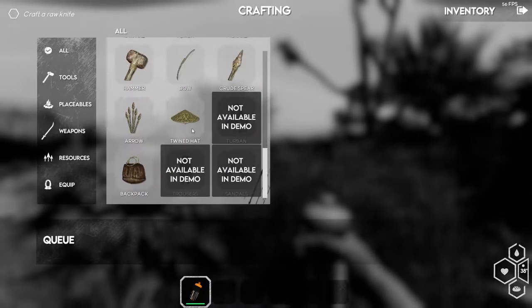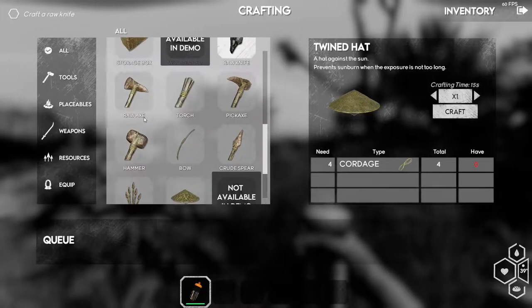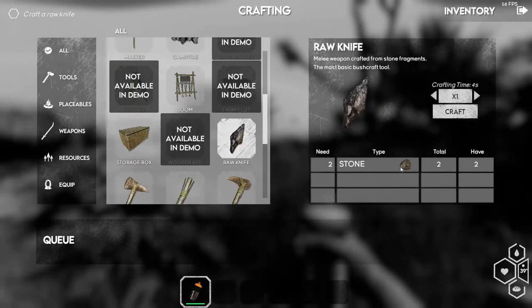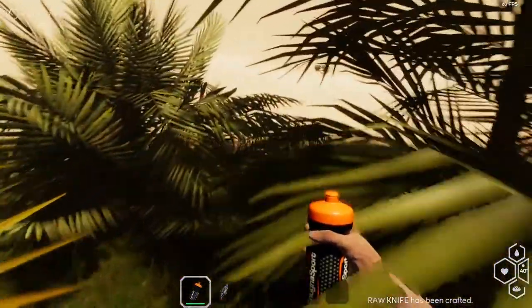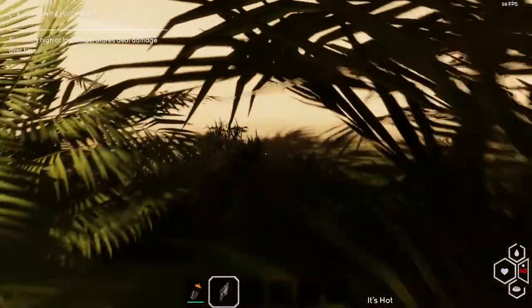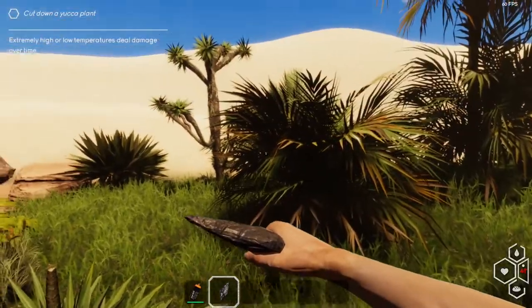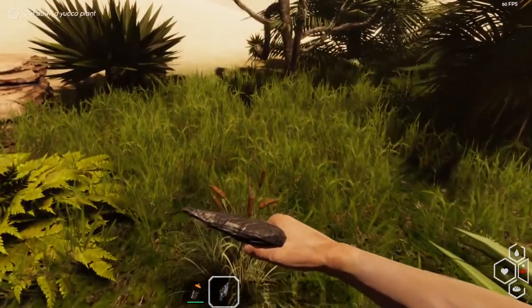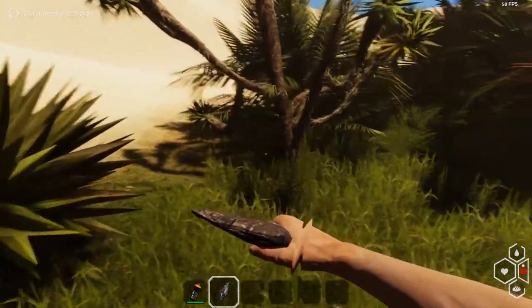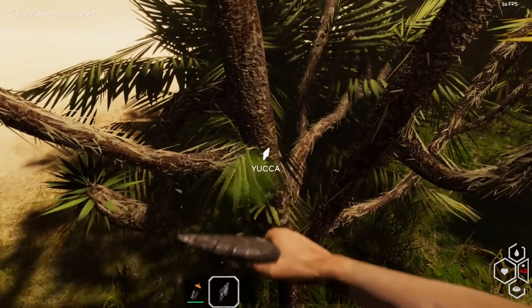The knife is crafting — there's a little countdown — and now it's in our inventory. The tutorial tells us to cut down a yucca plant, my favorite! If you've watched my Stranded Deep tutorials, you know I love the yucca plant. Let's see if it turns out to be as useful here. There's sweat coming down the camera lens — that's a nice touch. We cut the yucca down but it's gone and I'm not sure if it respawns.